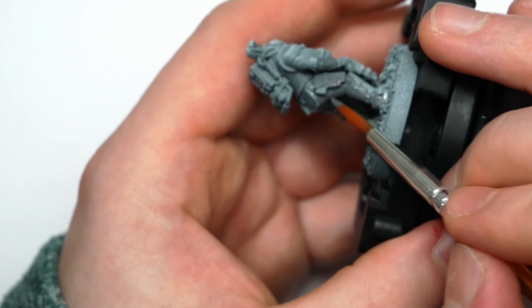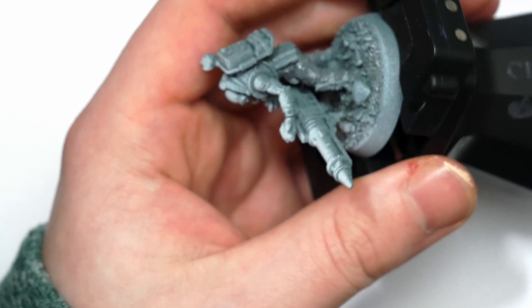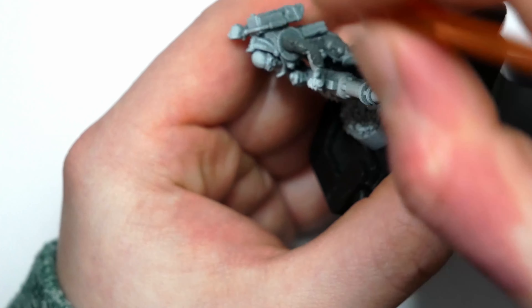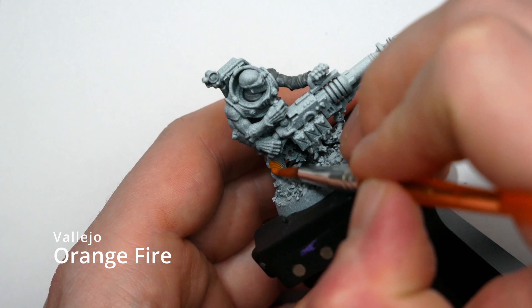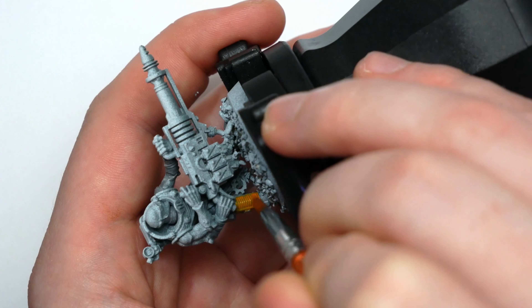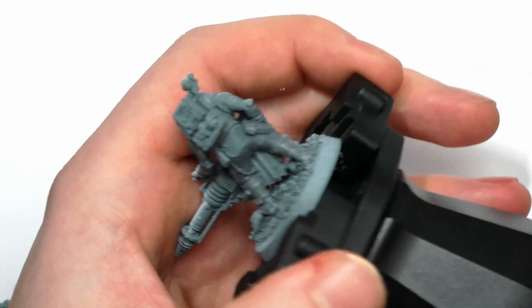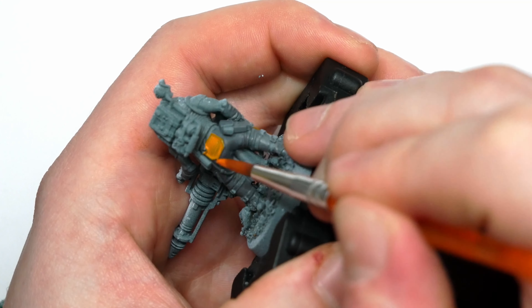In previous years it was very specific that it's 1500 points of the same army. In year 1 I did the Grey Knights, in year 2 I did Alpha Legion, and this year is slightly different in that the rules are completely free from army affiliation. However, I'm going to continue with the single army format — I'm going to be painting up my new Genestealer Cults. This is a completely new army to me. I love their aesthetic but I don't really know how I want to paint them, so this video will talk through my test model, colour scheme, and how I pick colour schemes in general.